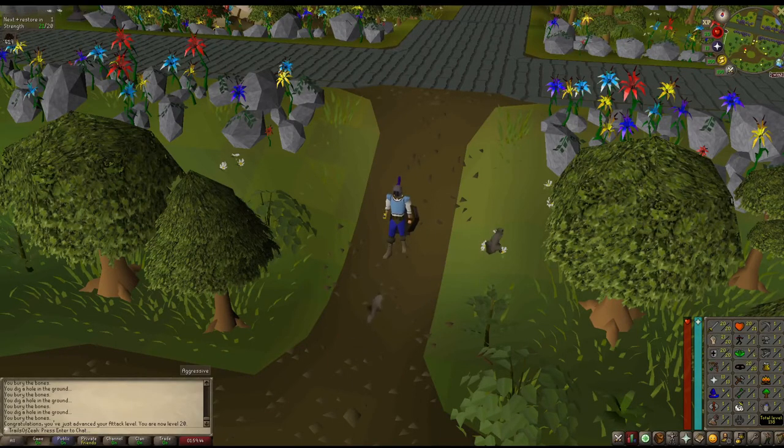So we've been here for a little while now. We now have base 20 melee stats, 21 hit points, 13 prayer, and 20 thieving. And we ended up getting a Herblore level just from cleaning Guam leaves. So that's looking really good.